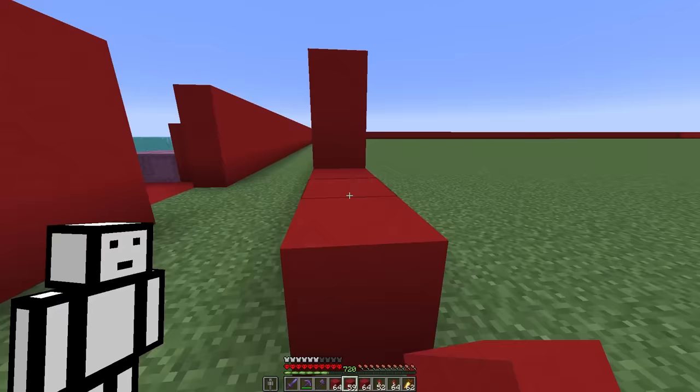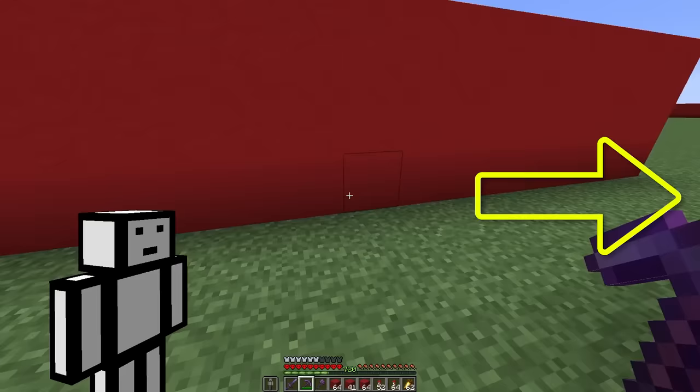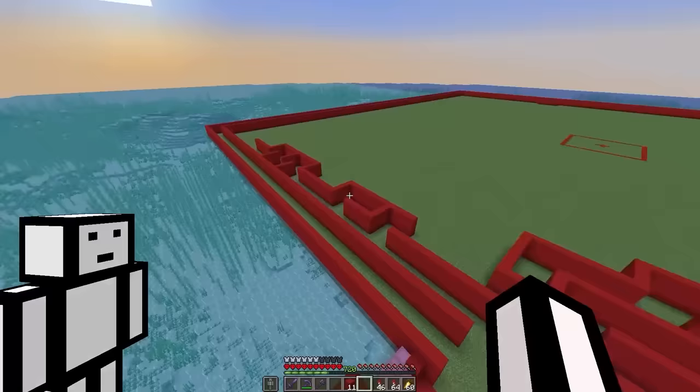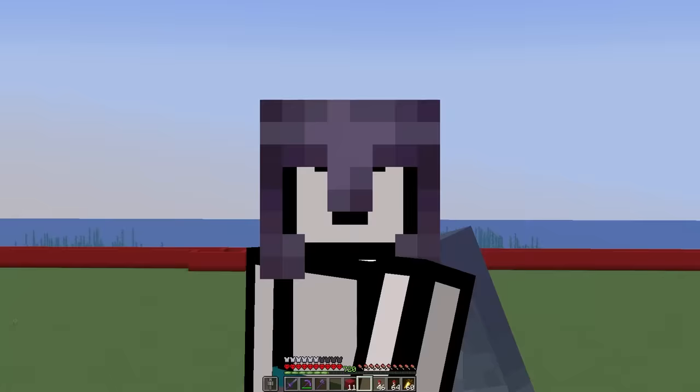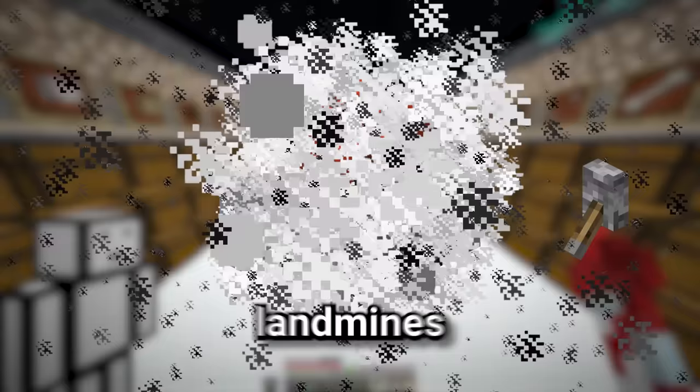First up, right as they go in, I want them to have as many choices as possible and hopefully they make the wrong one — so they can go left, right, or straight forward. Now it's time to build the first trap. For these traps, it's very important to remember my friends will be playing in survival mode, meaning if they die, they'll reset to the very start of the maze where the bed is placed. So this first trap is going to be some TNT minecart landmines.